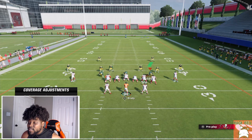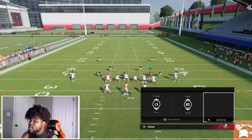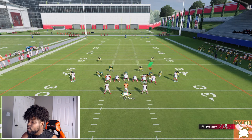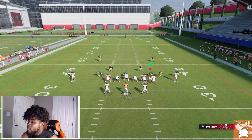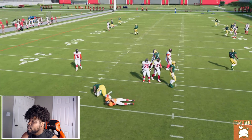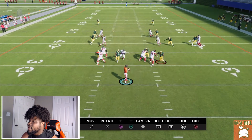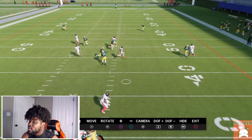My favorite setup versus man or match coverage: square on a crosser, circle on a crosser, x on a streak, and then a double Texas route concept. This will absolutely destroy pretty much every single style of man coverage. We have a wide receiver at the running back position, and Texas routes already beat man coverage — so we have two ways to beat man and two deeper ways as well, making it really tough on the user.